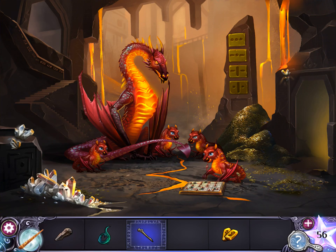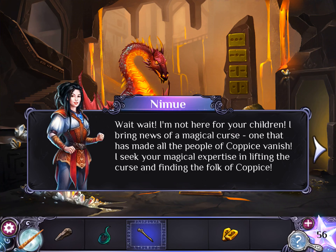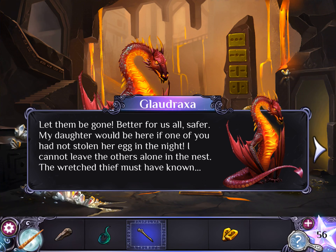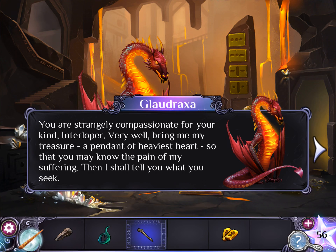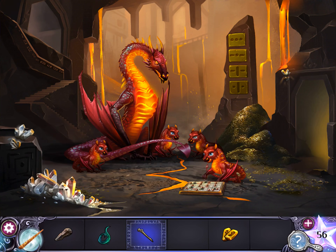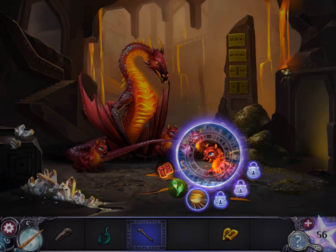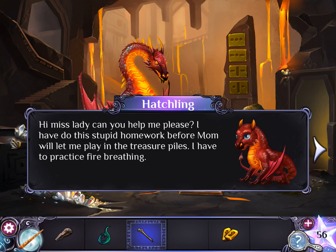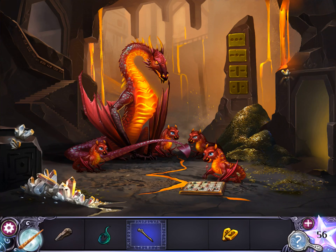Use your talk-to-animals spell on her. Talk now to her hatchling. We need to get fire first before we can help. Head through the right door.